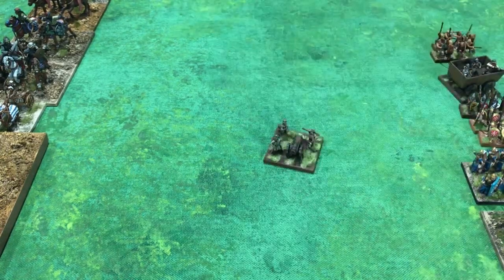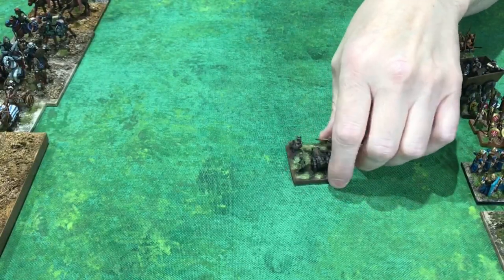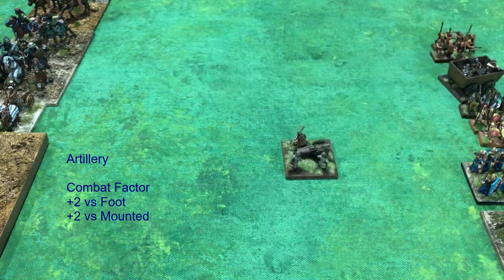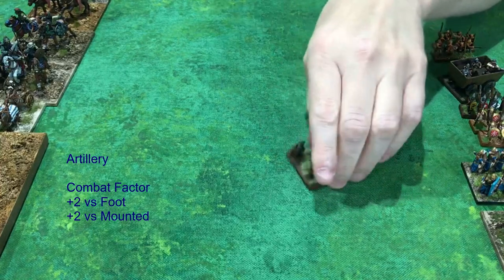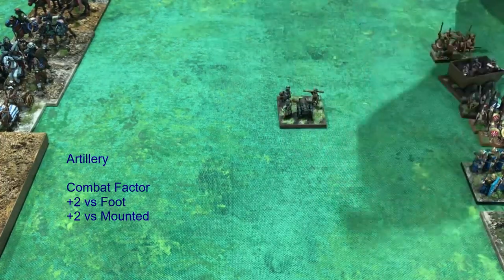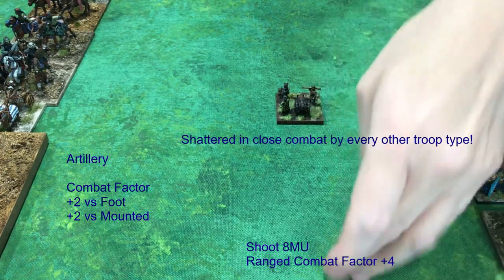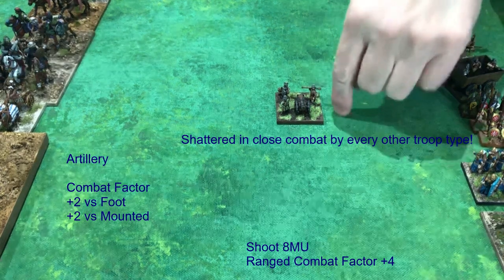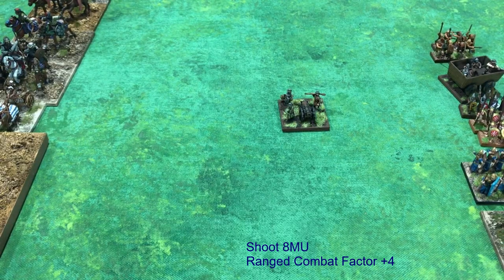Next: artillery. We're looking nearly at the end of the rules' range into the gunpowder era, just barely. Artillery is on a square base, doesn't move very fast, and takes an extra command pip to move. But it has long range — firing even farther than the bow at 8 MU. An artillery piece is very dangerous for ranged fire in front of it. However, it doesn't want to fight in hand-to-hand, it's hard to maneuver, and it only fires on its own turn. Maneuvering artillery into effective range can be difficult, but it's very dangerous to whatever it shoots at.